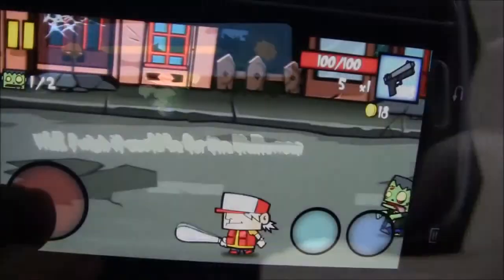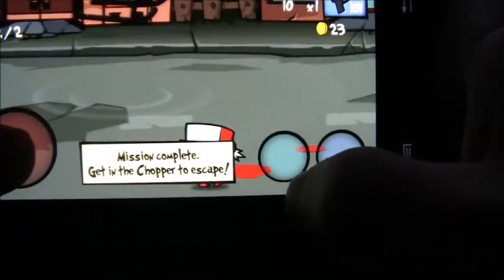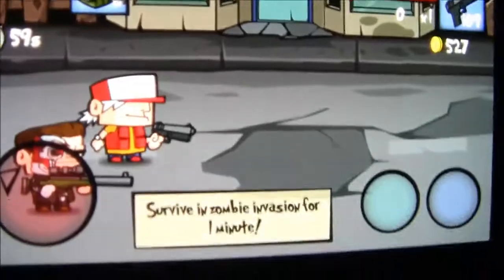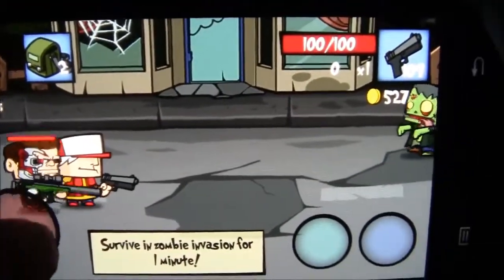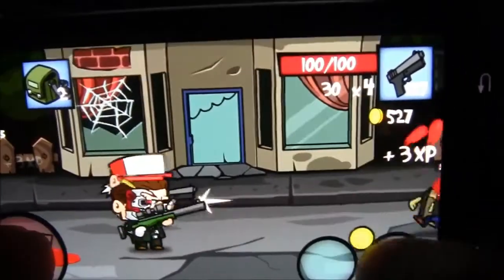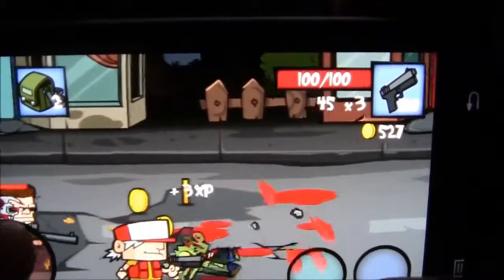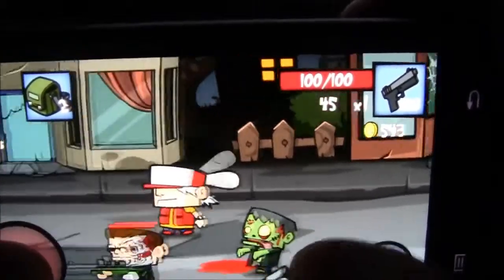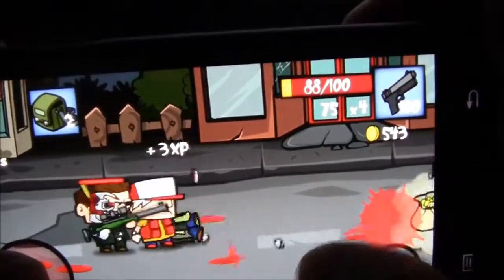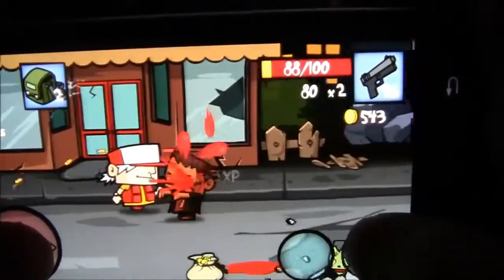I really don't even have to explain this one — you can definitely see what's going on, it's self-explanatory. On the left side of the screen you move the character around up and down, and on the right side you have a trigger button and a baseball bat button. You basically bash the zombies' heads in or shoot them up. It's very easy to play with just two buttons — one for moving left and right, and one for your gun and baseball bat.